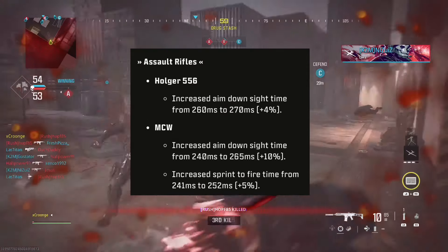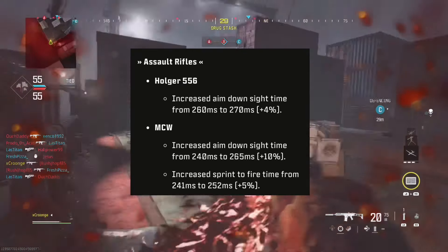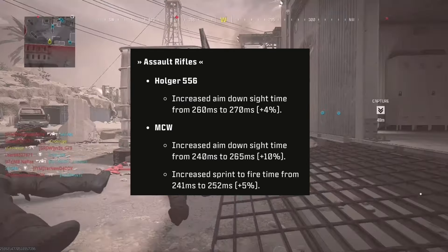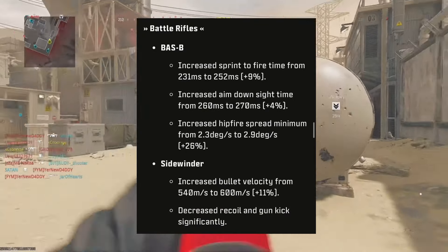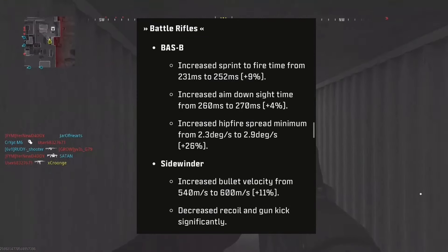Assault rifles: the Holger 556 has increased aim down sight time, and the MCW has increased aim down sight time and increased sprint to fire. Now onto the battle rifles: the BAZ-B has increased sprint to fire time and increased aim down sight time.